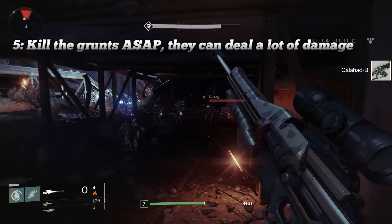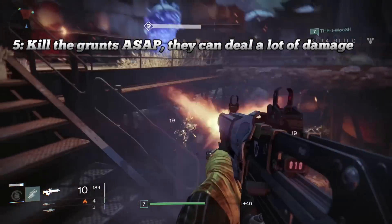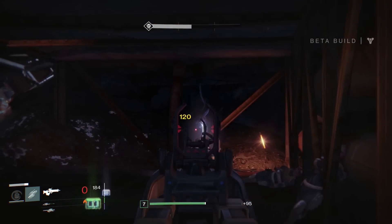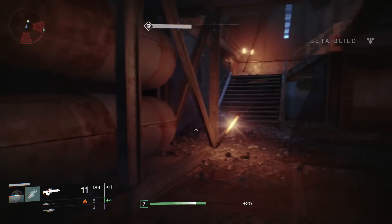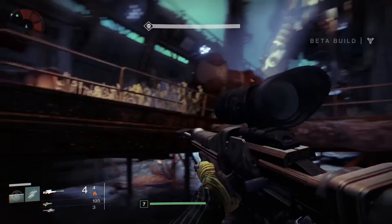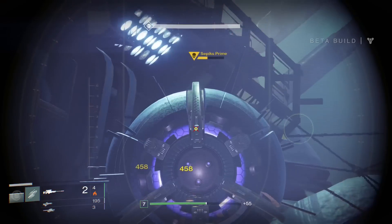The next point is to kill the grunts laying around the map, purely because these guys can do a lot of damage — especially the Vandals, the Vandals can really hurt. And when there's a group of Dregs they can take your health down quite rapidly as well. Also, when you do kill them you'll pick up and replenish your ammunition, which will allow you to keep sniping Sepiks Prime.